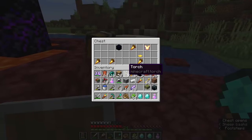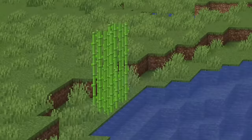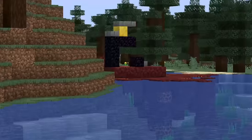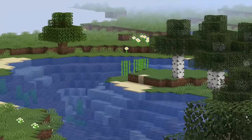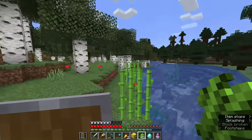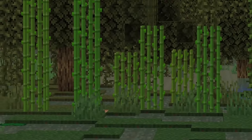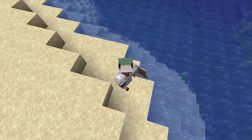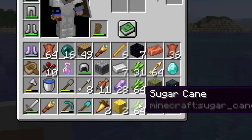Found a ruined portal — looks like nobody's been here. We found a third ruined portal and hit the jackpot. I'm pretty sure I have more than enough sugarcane, because you only need 45 books and this will make way more than 45 books.